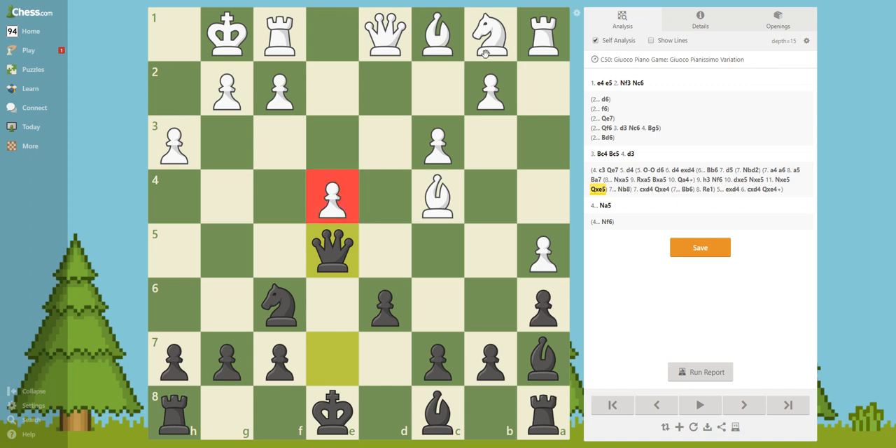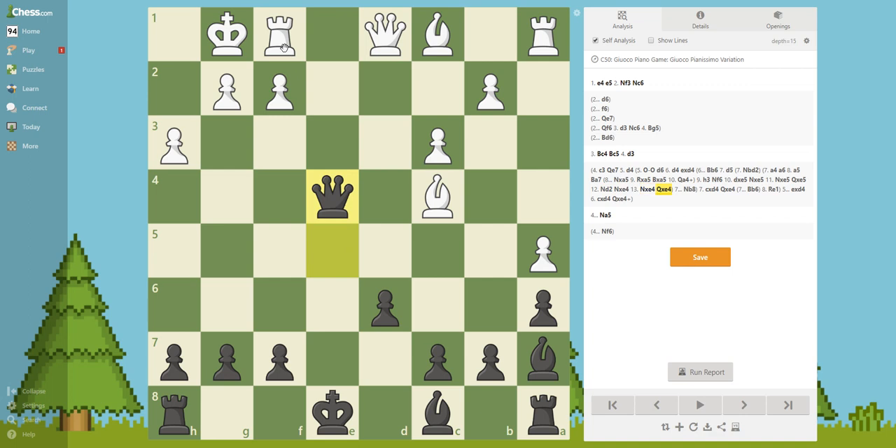This pawn is attacked so he tries to protect it. Now we cannot take of course — the same thing, you know. The next move is Bishop H3 — really good. We are actually showing that this H3 move was really bad because it weakens the king, and now we are going to attack him and punish him because of this mistake. This is the perfect game to show how the small strategic mistakes should and can be punished when you know strategy and when you calculate.